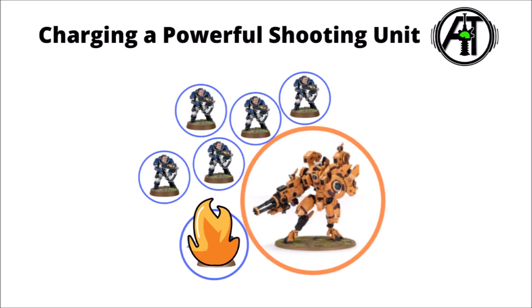In the Tau player's next phase, the Riptide's fly won't allow it to fall back and shoot, so there's actually decent incentive for the Riptide to just remain in combat and light up the enemy with its own guns. In this case, it chooses to fire that massive heavy burst cannon at the Space Marine Captain, who unfortunately just died to the sheer hail of shots — not exactly the most optimal scenario for the Space Marines.